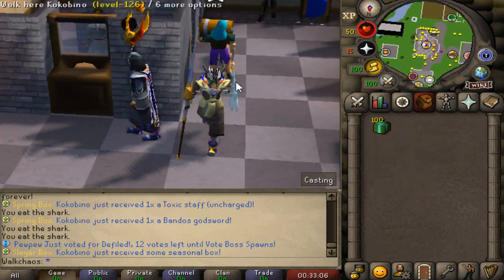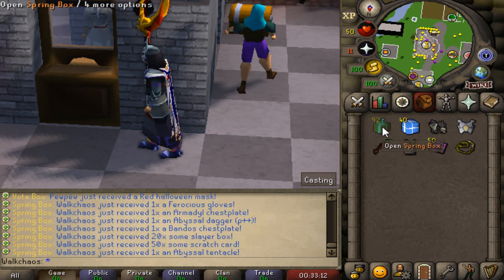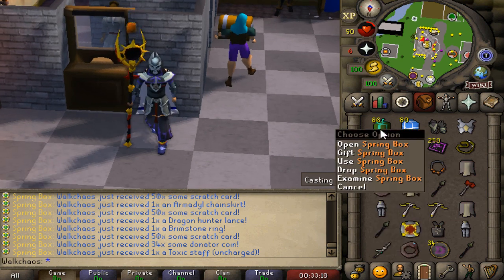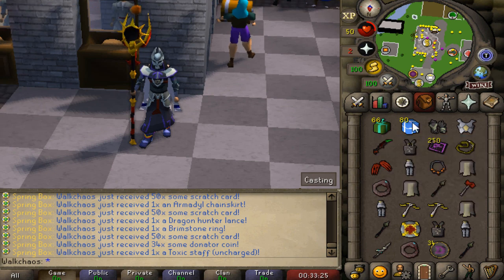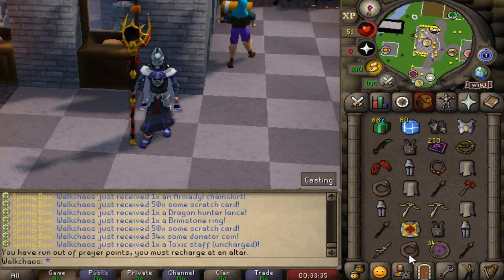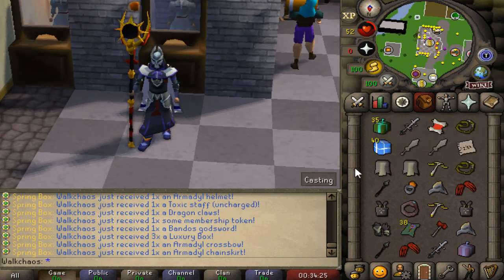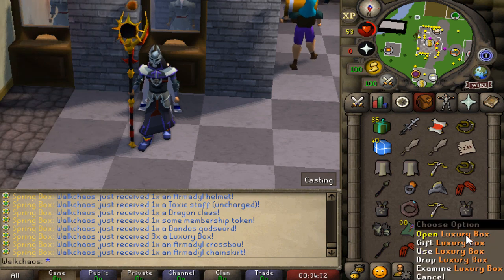Next we're doing a Spring Box opening - these are also what we're giving away. Opening the first inventory we got: Ferocious Gloves, 80 Slayer Scrolls, Dragon Claws, 250 Scratch Cards, a $25 Donator Token, Dragon Hunter Lance, Dragon Warhammer, and more. Second inventory had a Toxic Blowpipe Scroll, membership tokens, and a Luxury Box. Pause the video if you want to check every single item - there's literally nothing useless in there.